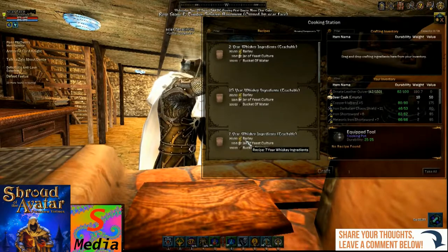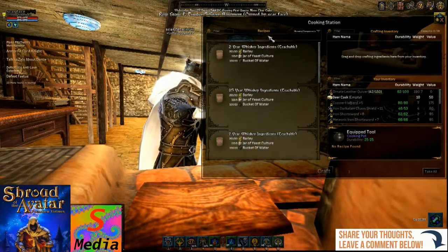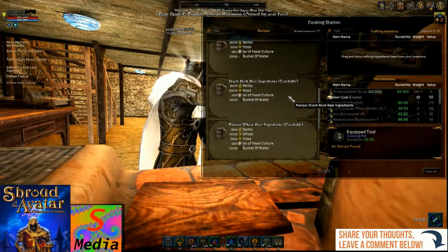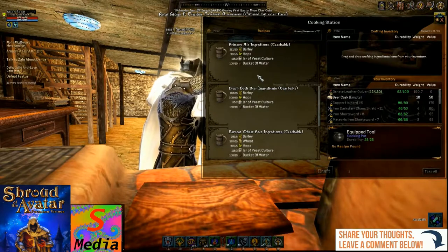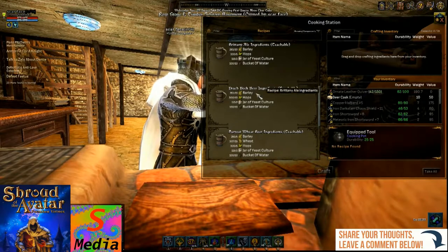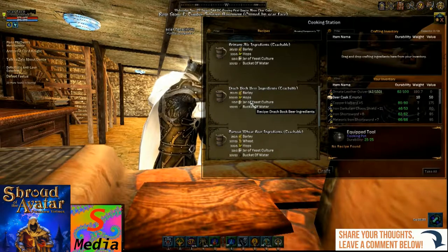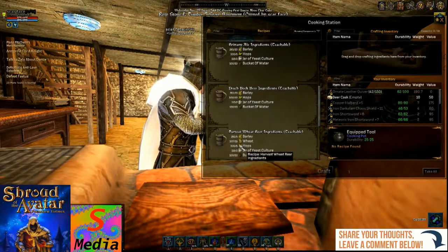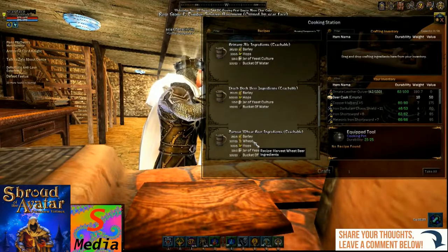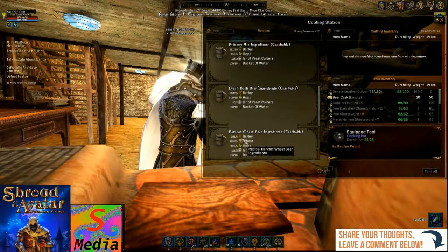Then you've got the 7-year whisky which again takes 30 barley but just a little less yeast, and the 2-year just takes two yeast. Then you've got the standard beer recipes — Brittany Ale just needs barley, hops, yeast culture, and water. Then for Dracbrock Beer it's barley, hops, and yeast culture. And finally for the Harvest Wheat Beer it's barley, wheat, hops, and yeast culture, so this one's obviously a stronger one.